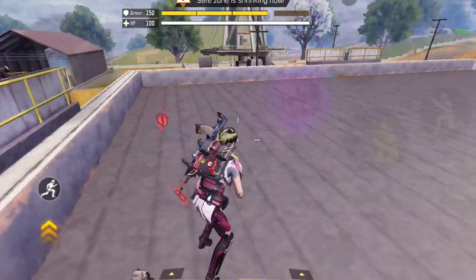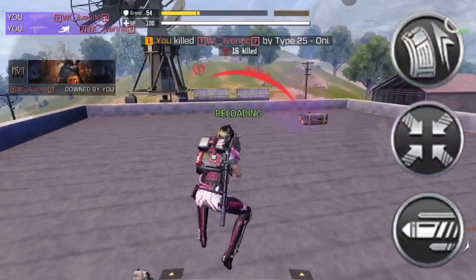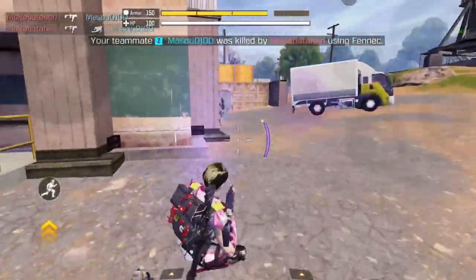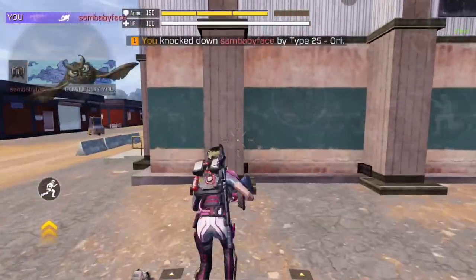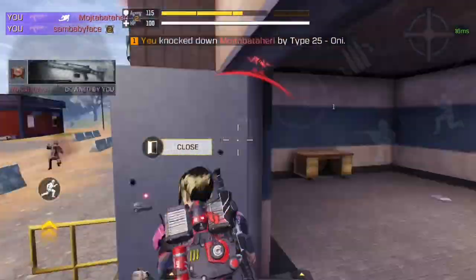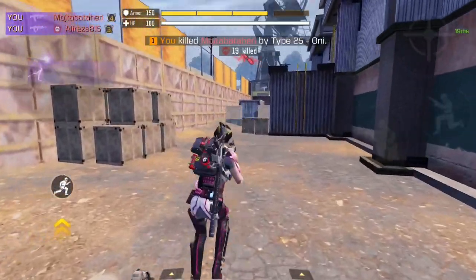As for the mods: first an extender mod, followed by a hipfire mod, and finally a long range mod. I'm sure many of you are wondering why I didn't use a monolithic suppressor in this build — that's because I'm using this gun within 20 meters range and the monolithic suppressor doesn't have any effect at that range. Now that we're done with the comparison, let's move on to the gameplay and see how fast this gun can melt enemies.